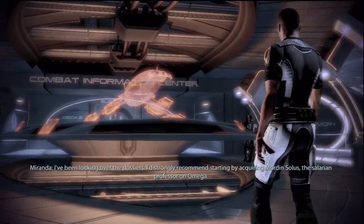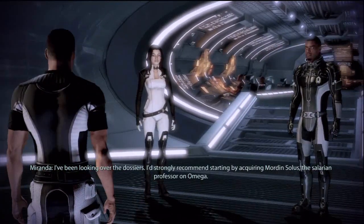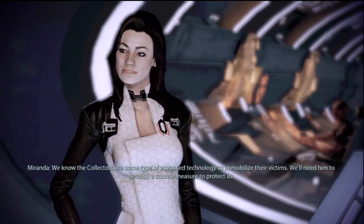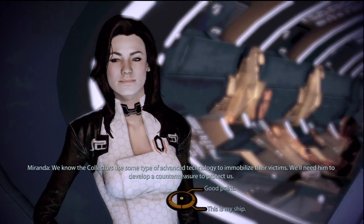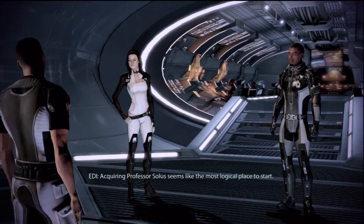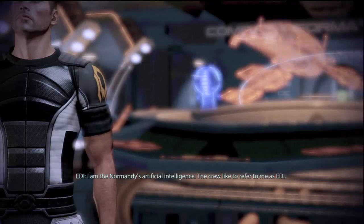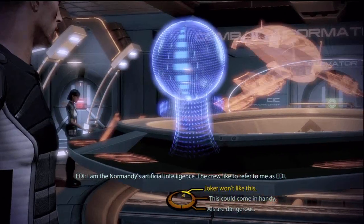Shepard looks a little too happy. Looking over the dossiers, I'd strongly recommend starting by acquiring Mordin Solus, the Salarian Professor on Omega. We know the Collectors use some type of advanced technology to immobilize their victims. We'll need him to develop a countermeasure to protect us. Acquiring Professor Solus seems like the most logical place to start. Who are you? I am the Normandy's artificial intelligence. The crew like to refer to me as EDI.